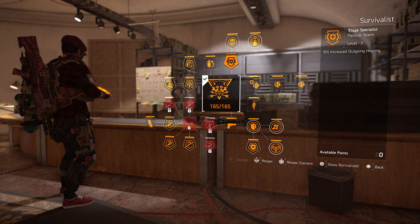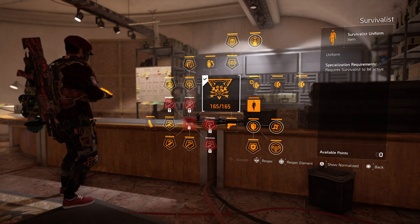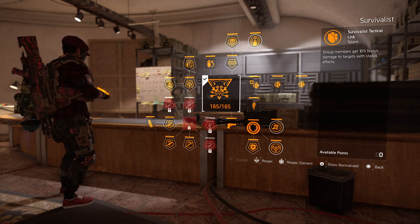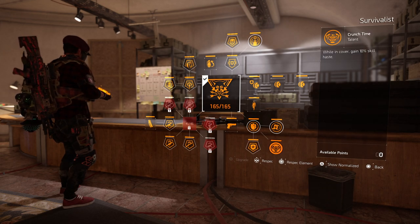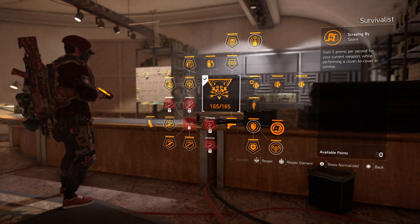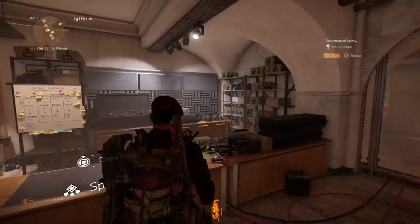The increased protection from elites is quite nice, sharing medkits and 15% extra outgoing healing is nice, the mender seeker mines are great, and we get 10% bonus damage to targets when status effects are active — so the fire grenade synergizes well there. We also get a little bit of skill haste when in cover and can gain 5% ammo per second when performing a cover-to-cover move, which synergizes nicely with the knee pads.